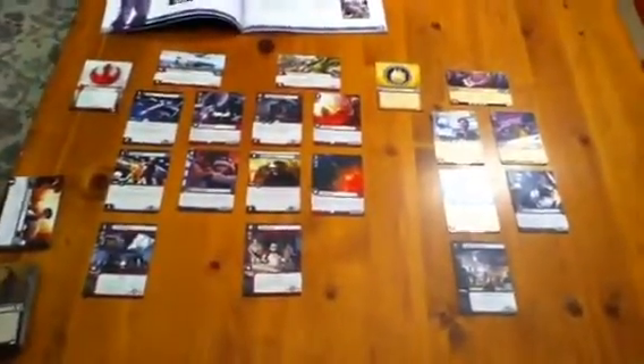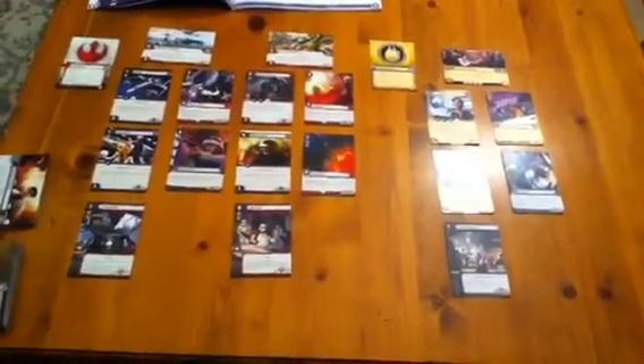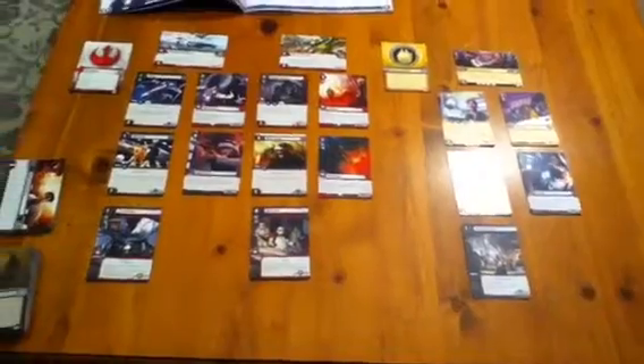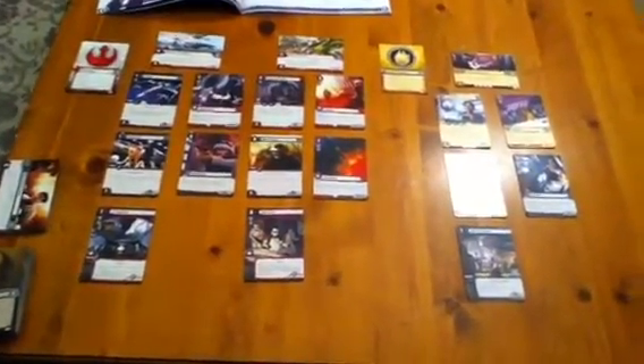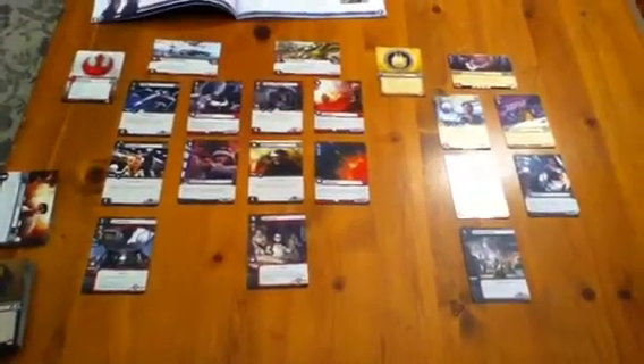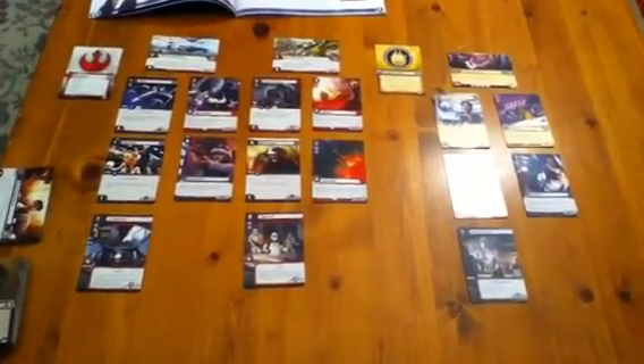So a solid set of objectives here, though really only one unique character showing up in this — Han Solo. You kind of get that way when you get towards the end of a particular affiliation. There's less and less individual unique characters, and many more characters that are essentially generic. We'll be back again with the next three objective sets next time.